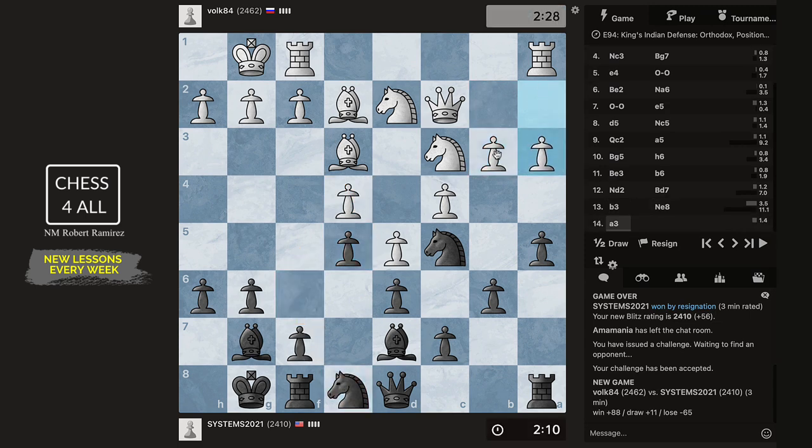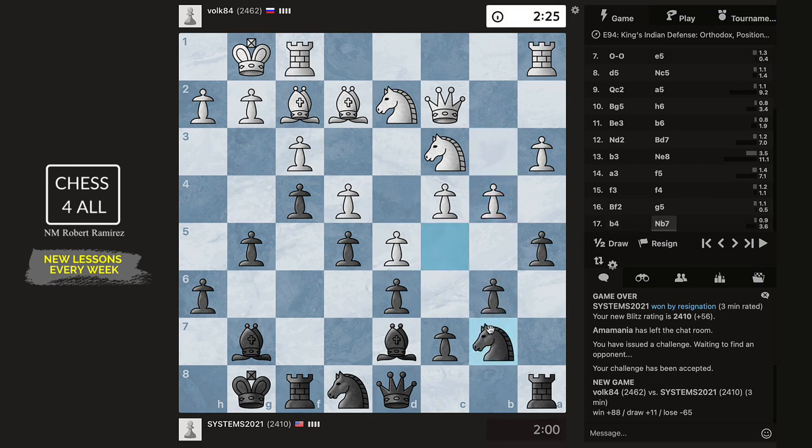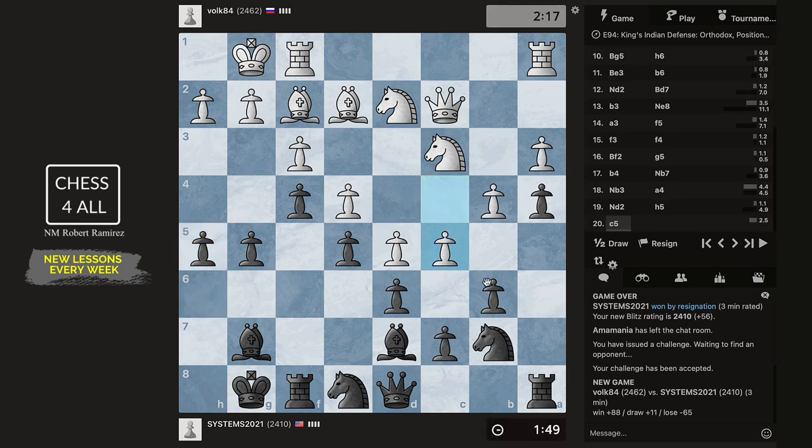Just to do f5. Sometimes I can do a4 followed by this, but he's not letting me. We have no choice but to go in — I cannot open anything on the queen side, I need to focus on the king side. Should I do a4? That would be very nice. We might lose that pawn — he's going to do something like b5, but we don't really mind it, we just need to open up here.